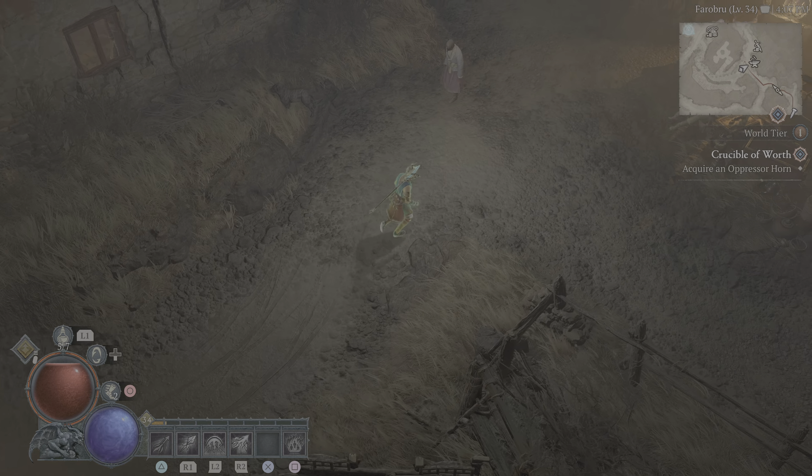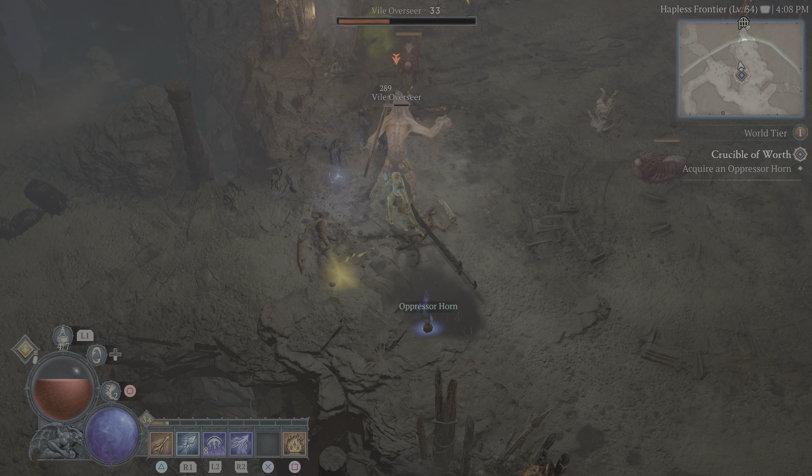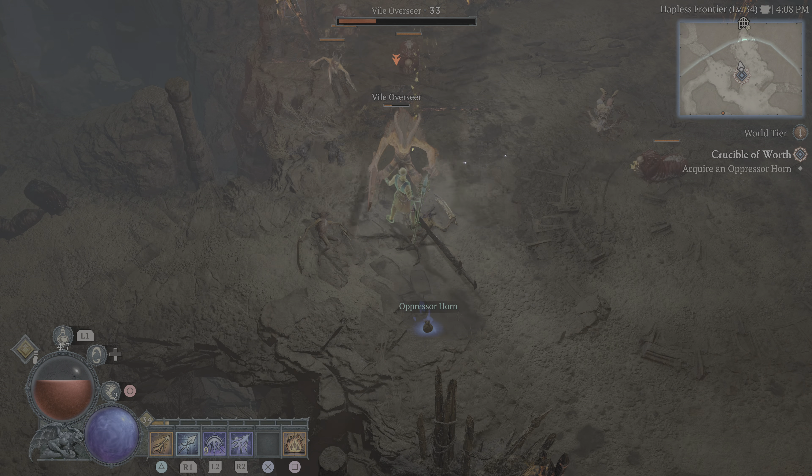It's kind of quiet coming down here. I'm going to acquire an oppressor horn. Oh, there's an oppressor — I see what I've got to do. I'll probably get a horn from this guy. Did I get one? I didn't get one — I just defeated an oppressor but didn't get a horn. Here's another one. I'm guessing one of these will drop an oppressor horn. There it is, got it!